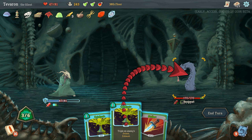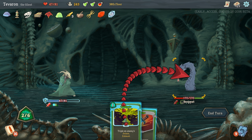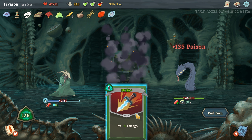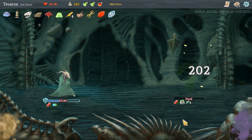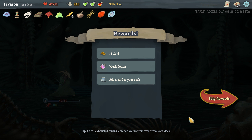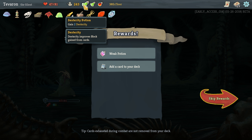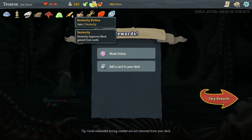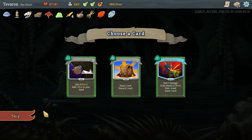And now we get all our Poison. We didn't attack last turn so we've got an extra energy. Crippling Poison. And this should kill it, right? Up to 190 something? 202 even? Yep. Die. Well, that's impressive.